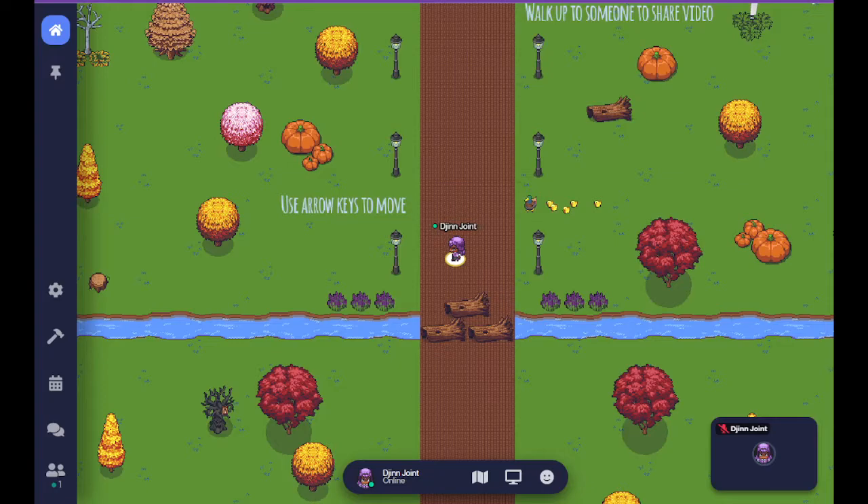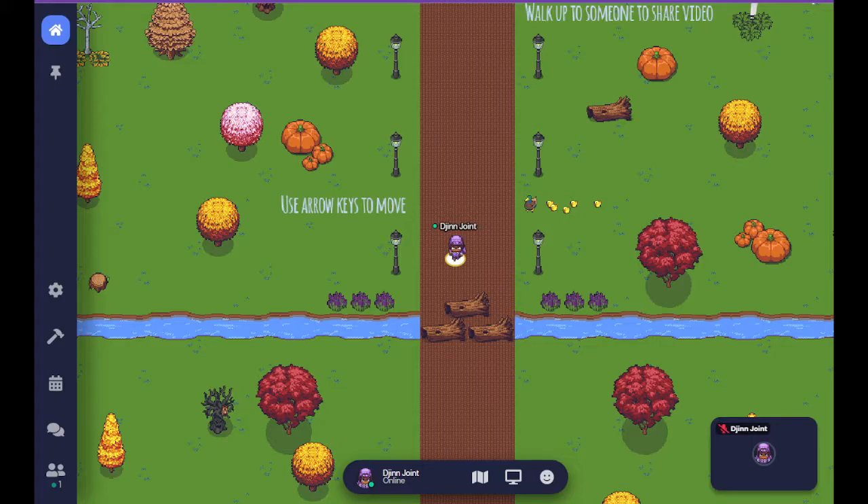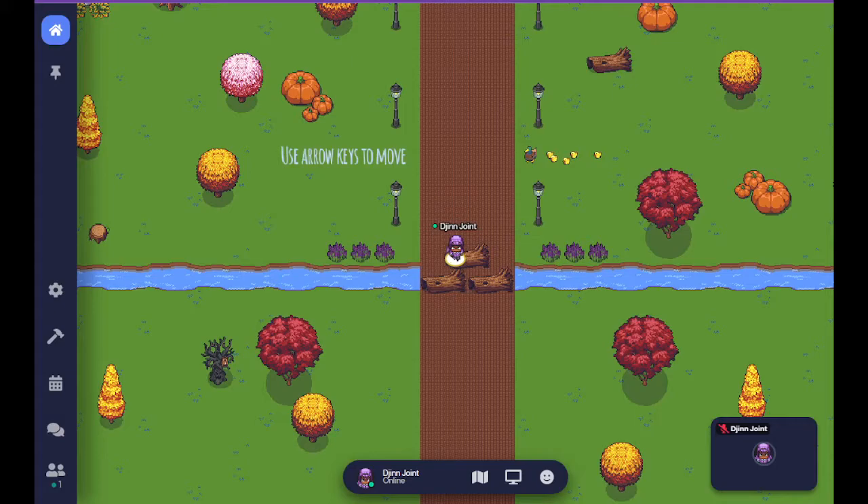I wanted to give you a walkthrough guide on how to join the show. When you log in and create your character for the first time, you will land here. On screen it is the picture of a brick road with three logs blocking the path. There's also a river running through. Within Gather Town there are ways to limit the directions you can go, and if I try to go south, my character can't.